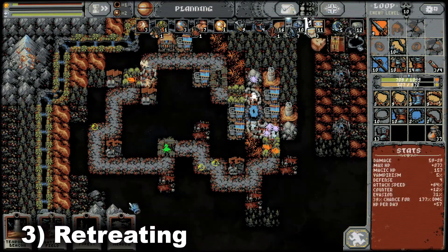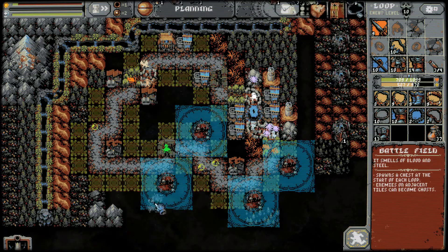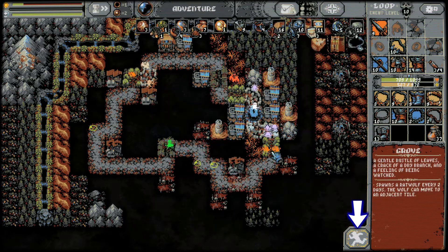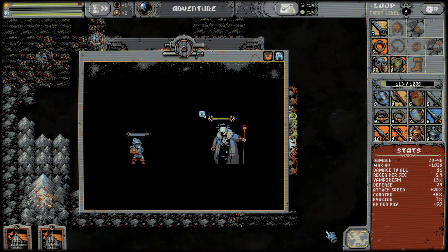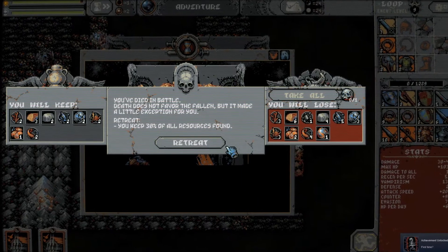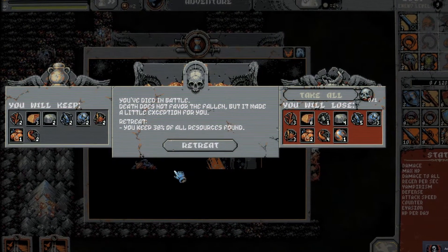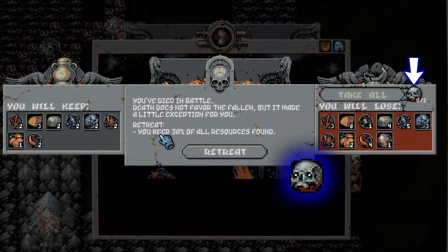Moving on to retreating: when things get too dicey you can get to camp in three ways. When you find yourself on the camp tile you'll see a gold outline around the retreat button — pressing it now will allow you to return with everything. If you retreat from anywhere else on the loop you'll only keep 60%, and if you die on the loop you'll only keep 30% of your resources. Once you start beating the bosses you'll collect orbs of immortality which you can use to take all the resources anyways.